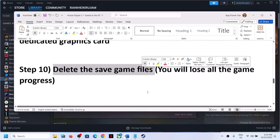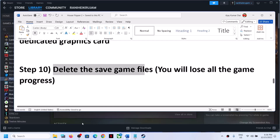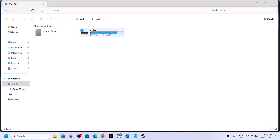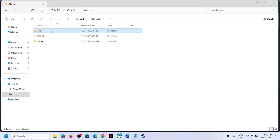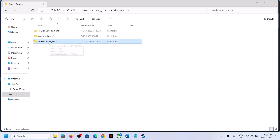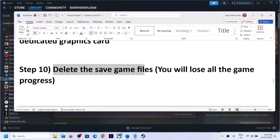The next step is to delete the save game files. Note that this means you will lose all your game progress and have to start from scratch. If you agree, open File Explorer, open the C drive, open the Users folder, open your username folder, open the Saved Games folder, find the game folder, right-click and delete it. Once deleted, launch the game.